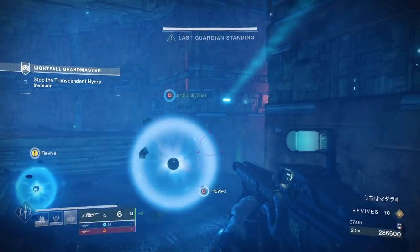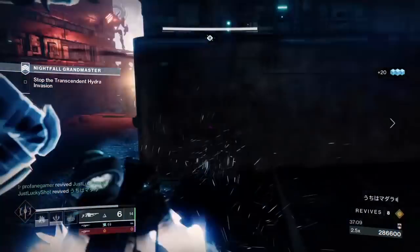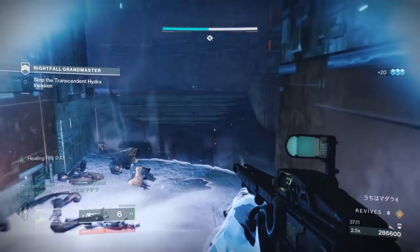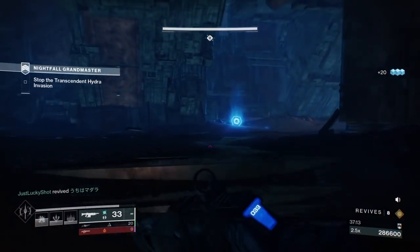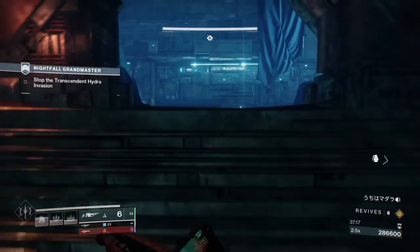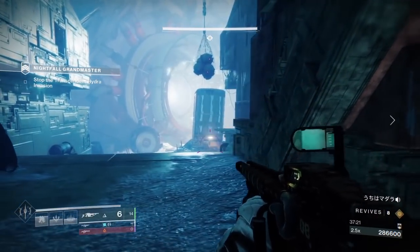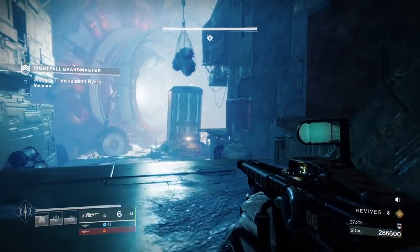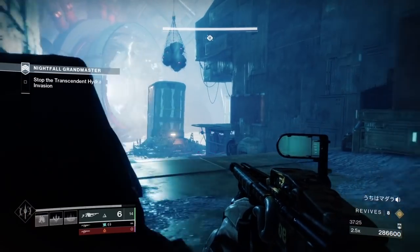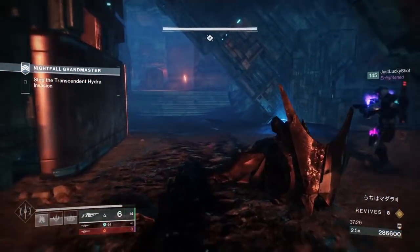Don't rule out the Anarchy either. This exotic grenade launcher still puts out some insane work and is just as effective against the Minotaur and Wyvern as the Witherhoard is. You'll be getting double rewards all week long in Nightfall, so whether you're farming out adept weapons, exotics, or Ascendant Shards, this will be a great week to jump in and take on the Glassway Grandmaster.